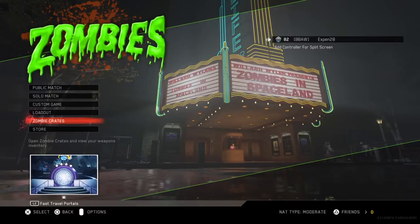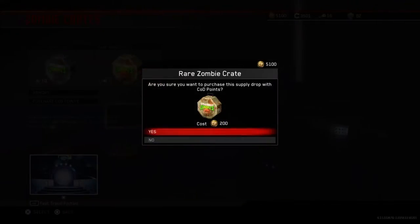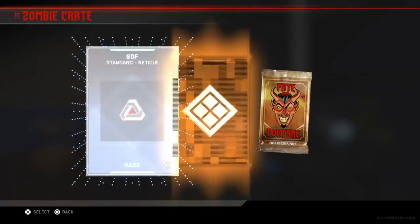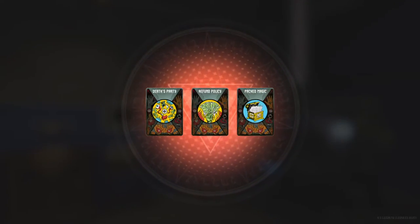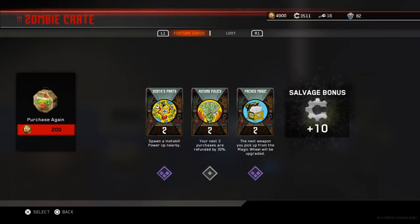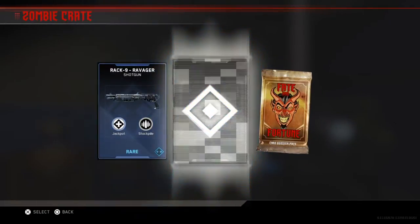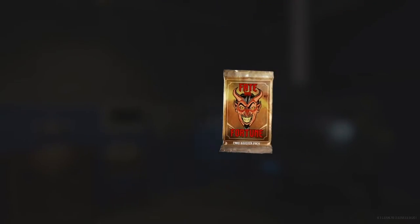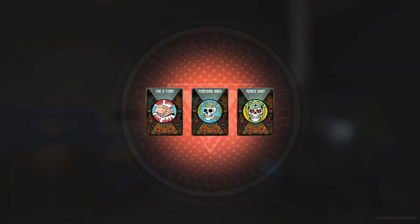We're gonna be doing a supply drop opening and see what we get. Hopefully our luck is a lot better than last time. I'm looking for max ammos, anything to do with reviving off the ground, keeping your perks, or any legendary variants. Not bad — money shot, that's actually a good one.